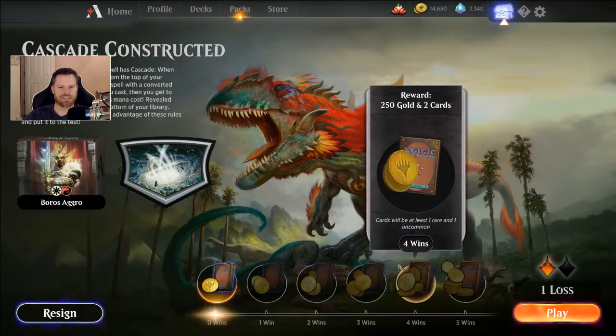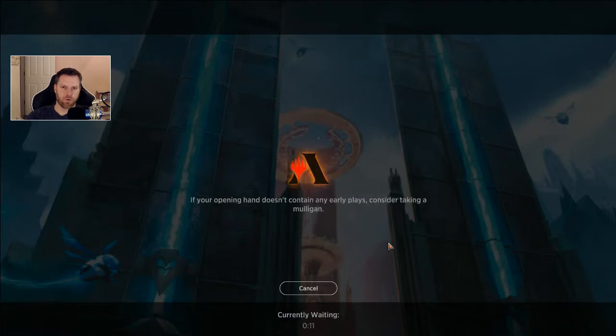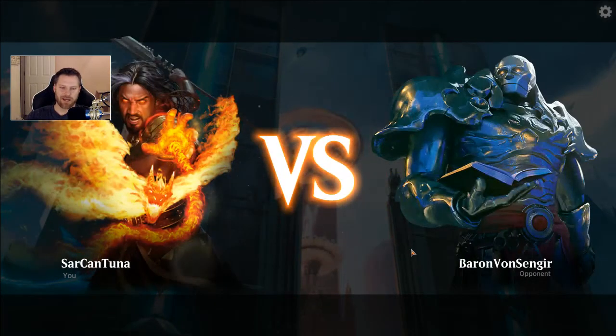Mono Red is quick — even quicker with Cascade sometimes, though it doesn't always work. I don't mind this event either, because if you lose twice, we're probably going to lose twice with this Boros deck. You still get your 50 gold back so it only costs you 200 gold, and you get 2 uncommons — so it's a decent way to build that up a little bit.